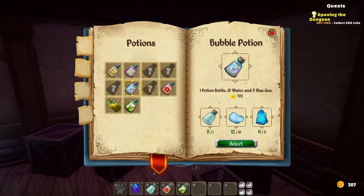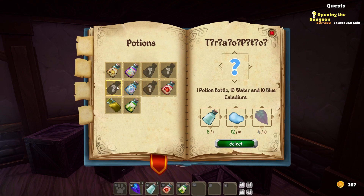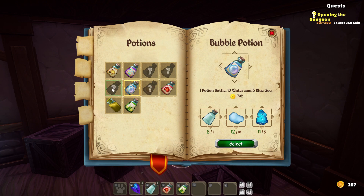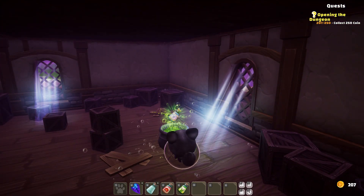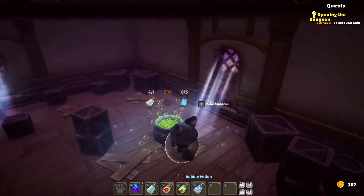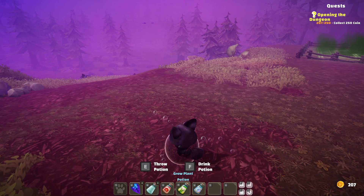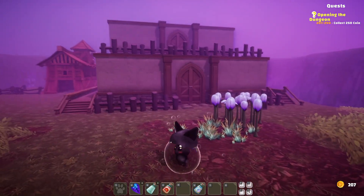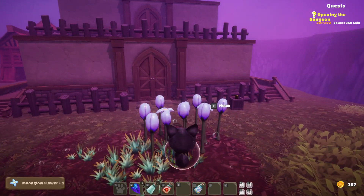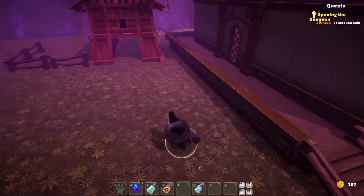We don't need any of this for anything else. We need water there, but by the time we get to that we can get more. Let's make one of these — that should give us a nice amount of money. Let's sell it and head out. Let's try and drink the explosive potion just to see what happens. It just does exactly the same thing as if you throw it. I still get moonglow flowers, but the grass does disappear after a while — you can see it's not here anymore.